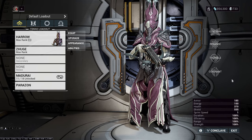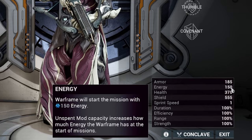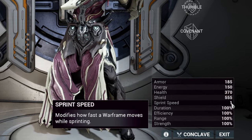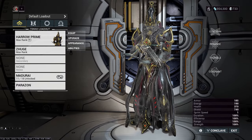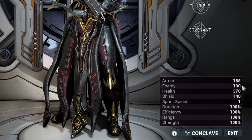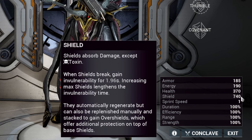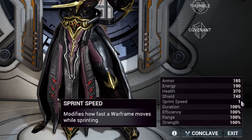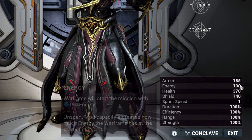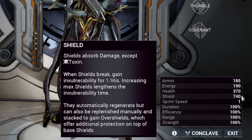At max rank and unmodded, regular Harrow has 185 armor, 150 energy, 370 health, 555 shields, and a sprint speed of 1.0. Like all prime frames, Harrow Prime has a boosted stat line with 185 armor, 190 energy, 370 health, 740 shields, and a sprint speed of 1.0. So not a major difference between the two, but every little bit counts, especially those extra shields.